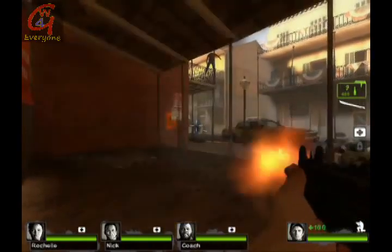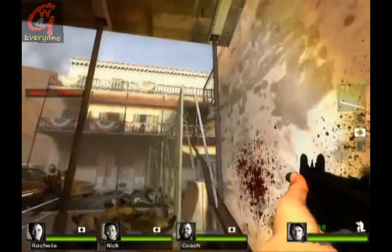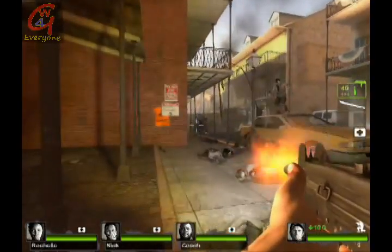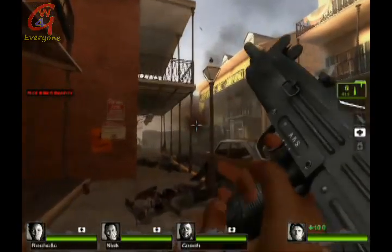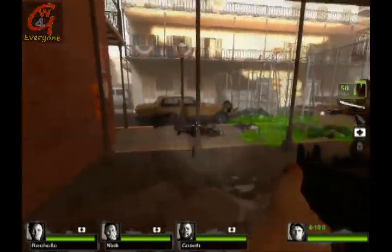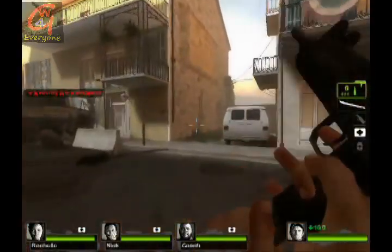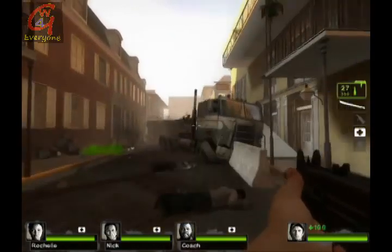This is a very good area to defend yourself from any horde that is coming from the front, because they will all be coming from one direction. That direction is so small that it will be too easy for you to just keep pushing them away and keep shooting at them. They are coming from a very small area which makes it easy to deal with them.